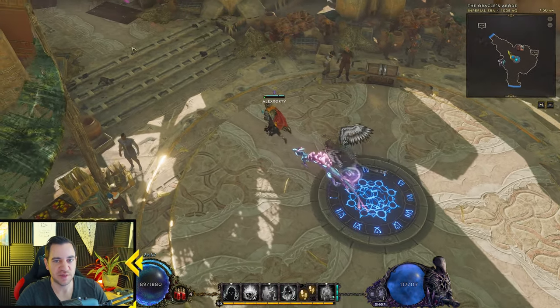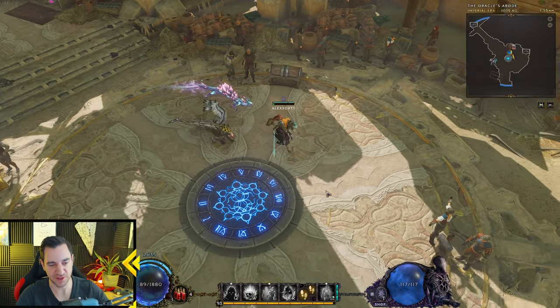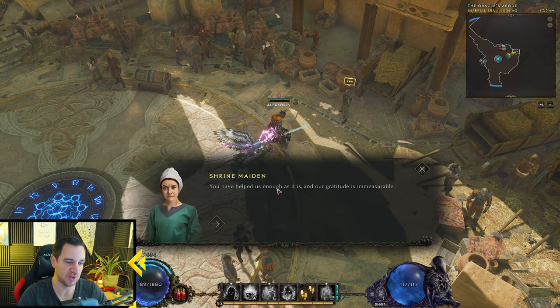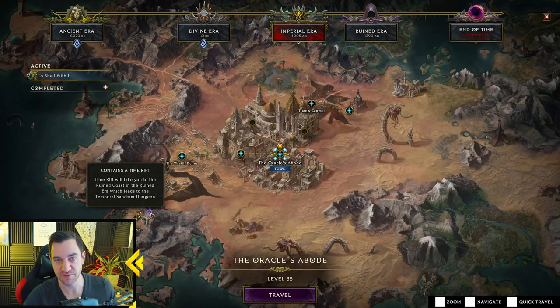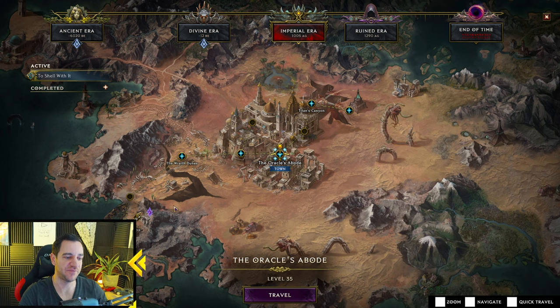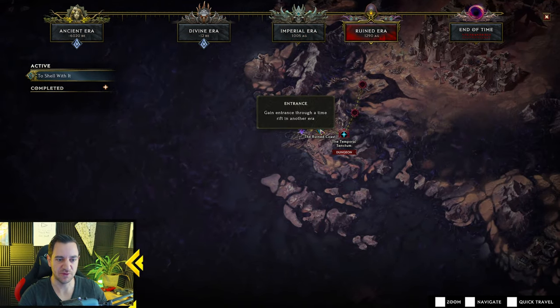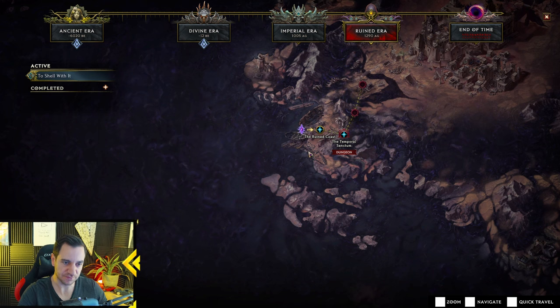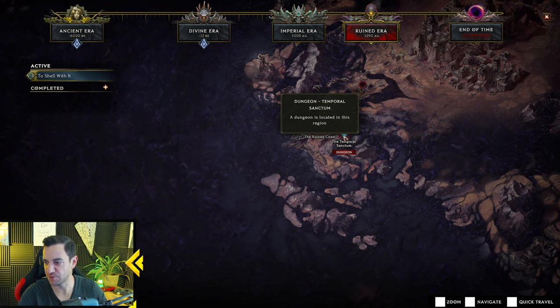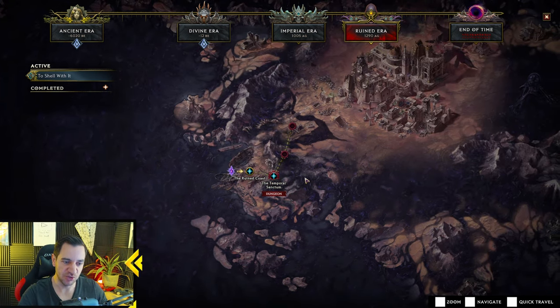Once you get to the Oracle's Abode, there is a lady up here who proceeds the main quest — ignore the main quest from now on for this chapter. What we want to do is go to the Shrine Maiden right next to the waypoint and your stash. She gives you the Sapphire Tablet quest, which activates the Temporal Sanctum dungeon — one of the most important dungeons in the game. So you portal back to the Shining Cove, go into the Ruined Era, run around the Ruined Coast — it's like a circle on the bottom right. There is another boss; you kill them and then you go to the Temporal Sanctum dungeon.